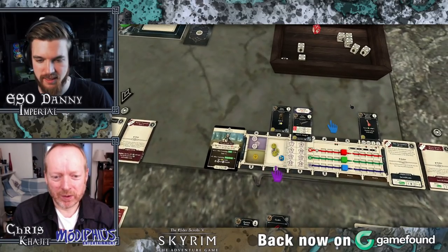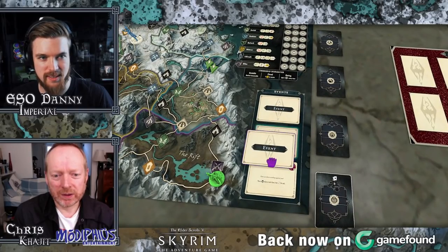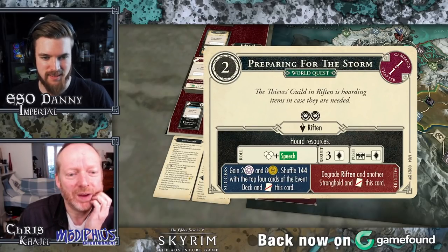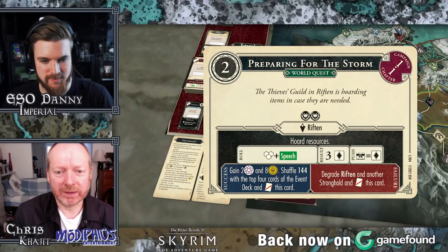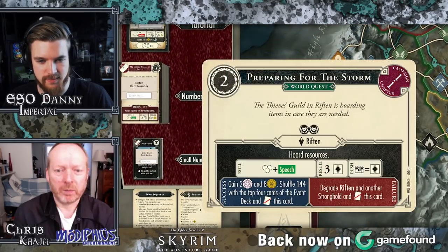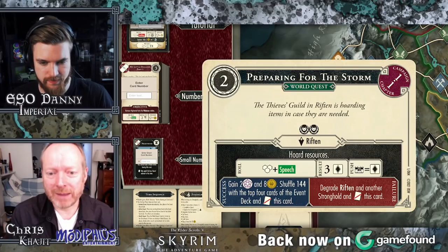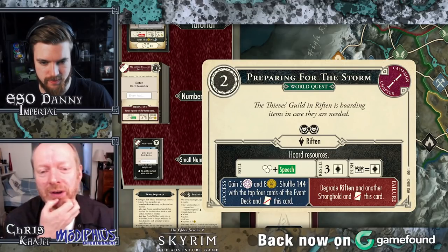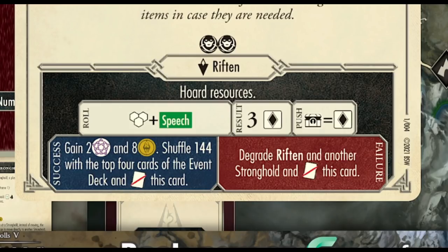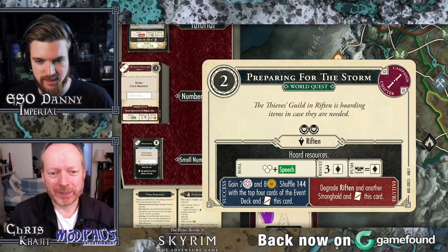I've got no money and nothing else I can do, so that's the end of the turn. It's the next turn and the first player token moves to me — I'm going to draw an event card. It's another world quest: 'Preparing for the Storm — the Thieves Guild in Riften is hoarding items in case they are needed.' But we're going to have to take two more threats. Let's split this again. What this means is in Riften we need to get three diamonds — that's really hard. But you can automatically gain diamonds if you hand in treasures, whether starting items or any normal treasures. The bonus if we succeed: two XP, eight gold, and card 144.